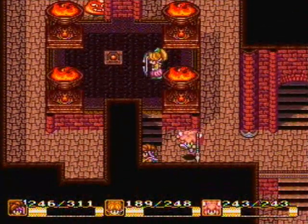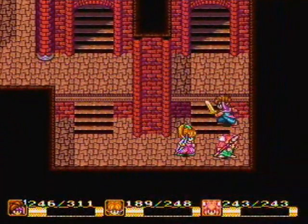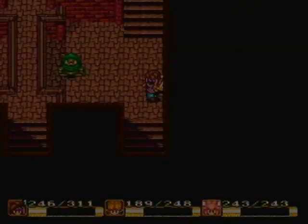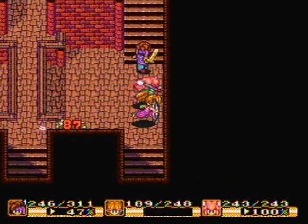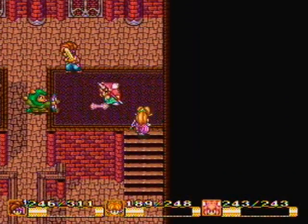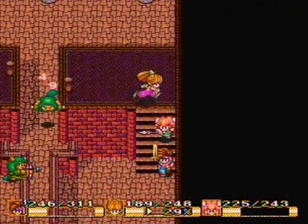Oh wait — this is the other side of that one room, like way early on that I found, way before I even went to the Ice Palace or anything. That's the other side of that room. So we went through all that crap just to reach the other side of there. Couldn't we have just hopped the wall, man? Well, I can't do anything there — those guys are on top of the bridge, I can't go past this bridge.